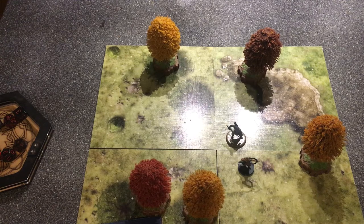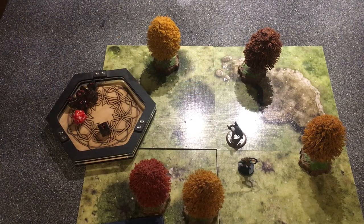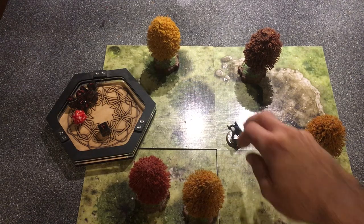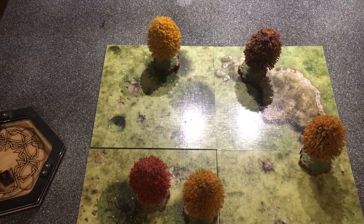The first thing I'm going to do is check the weather chart for our first day of travel. Rolling a d6 - I got a 4: heavy rain, with a negative one to sight. That's not good, but what can we do? So we trudge out in the rain and muck towards the northern wilderness, with heavy wet rain pouring down on us.